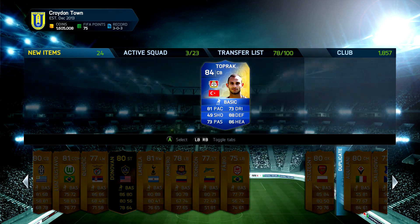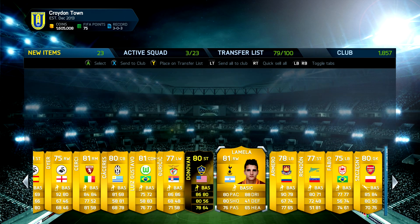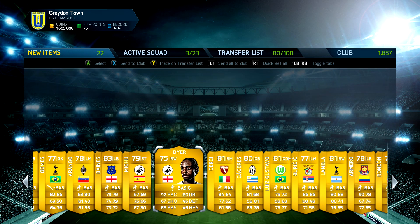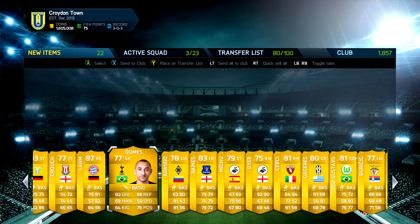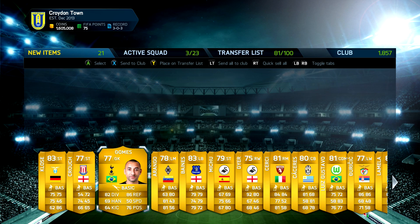How much does this guy go for? We got an Inform, a Team of the Season player, and Alarm — pretty awesome. Let's put Alarm on the transfer list. Donovan goes for discard price now. Hope you guys enjoyed this video — if you did, I'd really appreciate a like. Let me know in the comments what you got in your 100k packs, and I hope you guys have a very nice day.